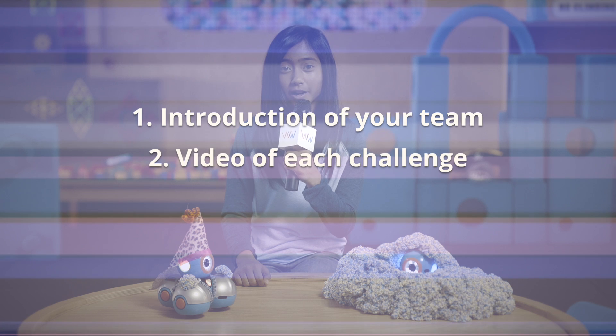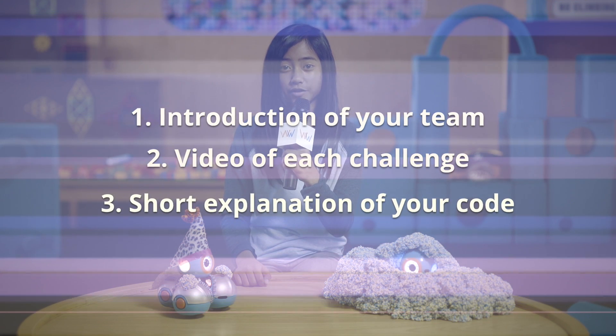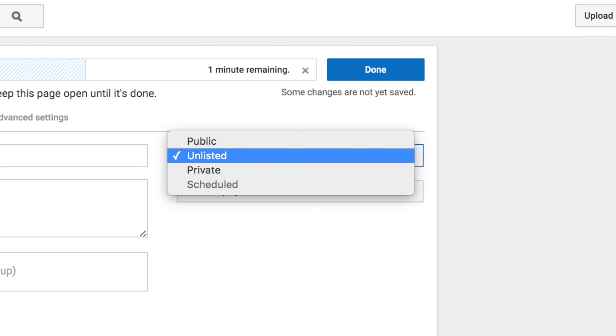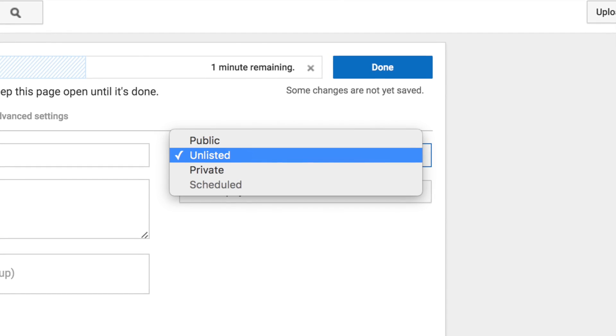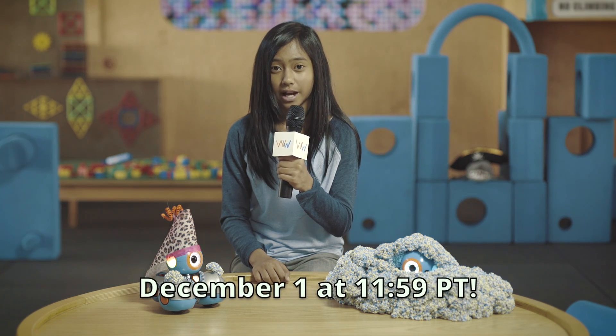After completing each of the challenges, upload your video to YouTube. Your video should include an introduction of your team, a video of your robot completing each of the missions, and a short explanation of your code after each mission. When you upload your video, set it to unlisted so your video can be protected. Once it's done uploading, email it to ideas@makewonder.com anytime before December 1st, midnight Pacific time. But start early — the seventh and final mission will be announced in the middle of November.